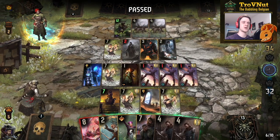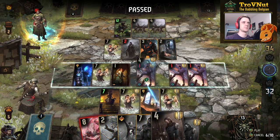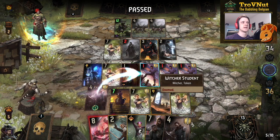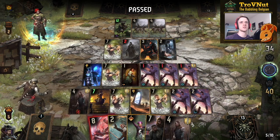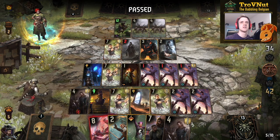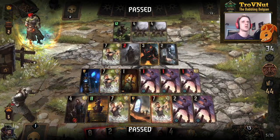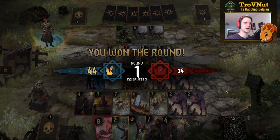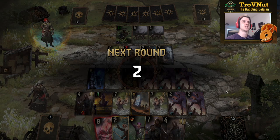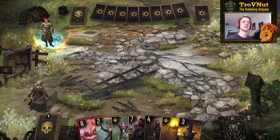Opponent passes, wanting us to go into a three-card round, but I'm not going to do that — I want a shorter round. We hit a couple units, get two more points from the Priest. Standing at 44 to 34 with our leader ability still available and lots of gold cards in hand — if the hand is really good next up, it's going to be perfect.